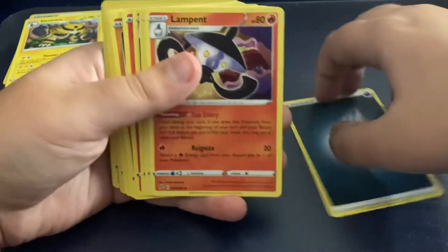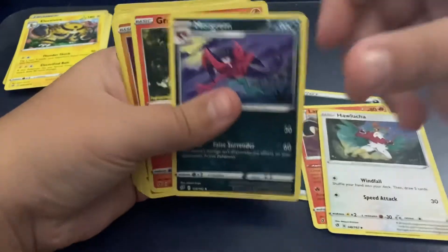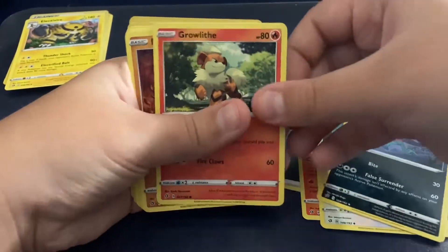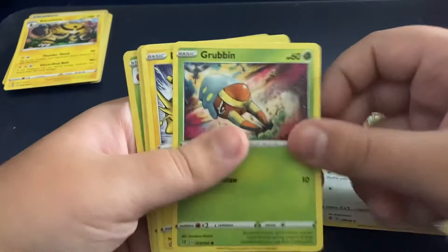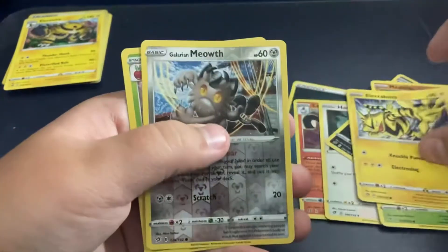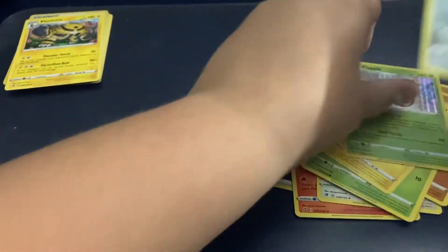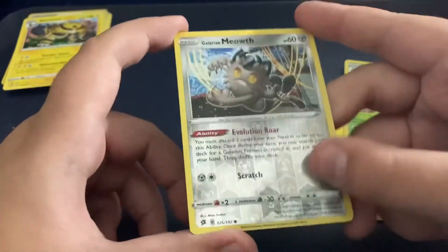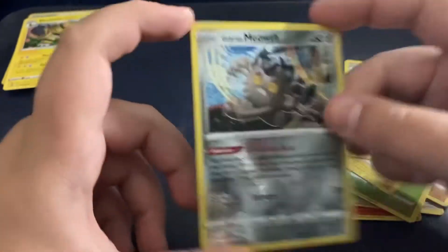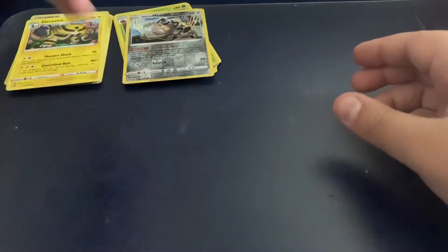We have an Energy, Lampent, Hawlucha, Morgrem, Rolycoly, Meditite, Grubbin, Electabuzz, Galarian Meowth Holographic, and Flapple. Let's look at that Galarian Meowth for a minute — even though it's 60 HP, the holographic is super cool. I like the holos on the new ones. I'm going to take these ones and also set them off to the side next to our first pack, and we'll get on to our next Sword and Shield pack.